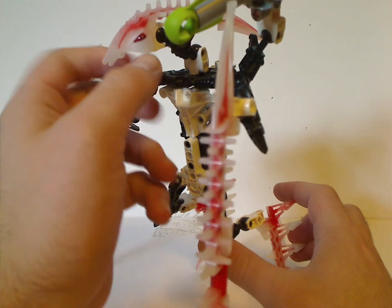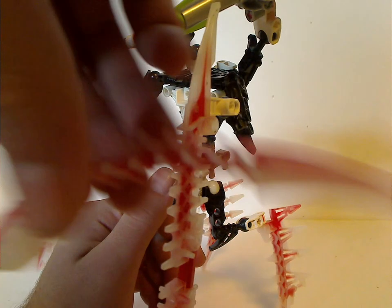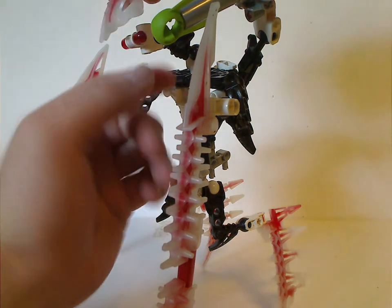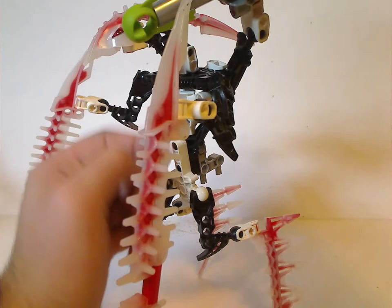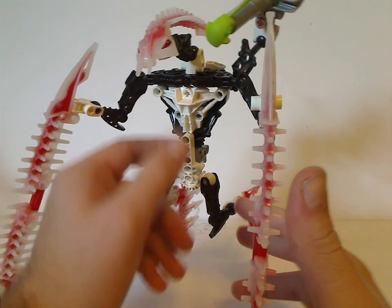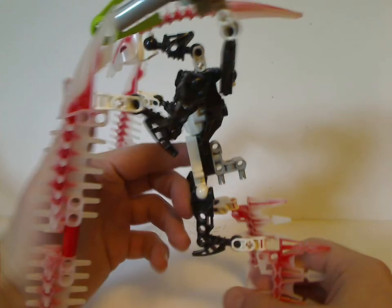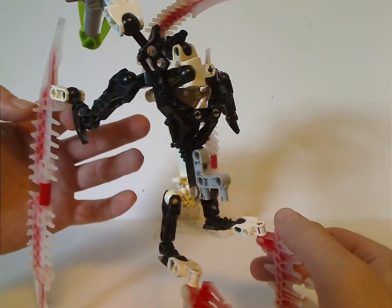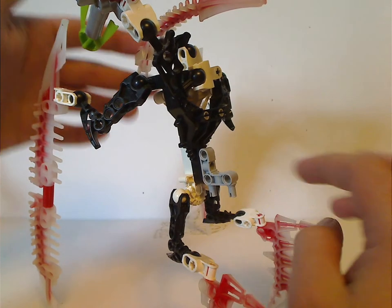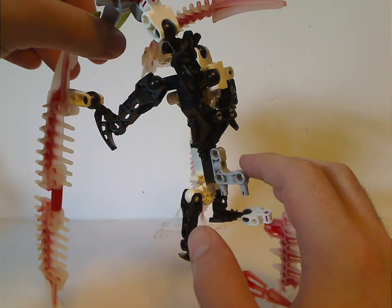The head piece is kind of reminiscent of the Barraki, with the same eyeball pieces. And the mask is almost like a xenomorph alien one, with the long bit to it. It stayed exclusive to him, at least until Thornax V9 in the 2009 Legends line reused it in silver. And on the back there's his Matoran connector — just like all the Phantoka Makuta, and Makuta Bitil as well.